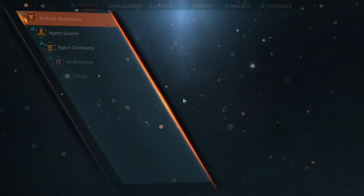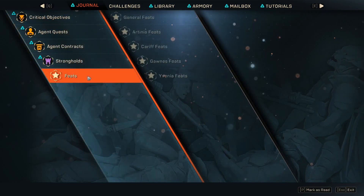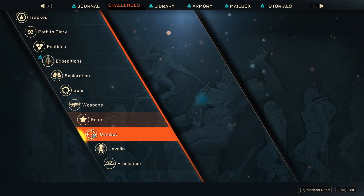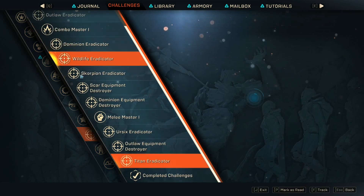You just hit that little J button on your keyboard, and then you go over to Challenges, and you go down to Combat. And there they are.